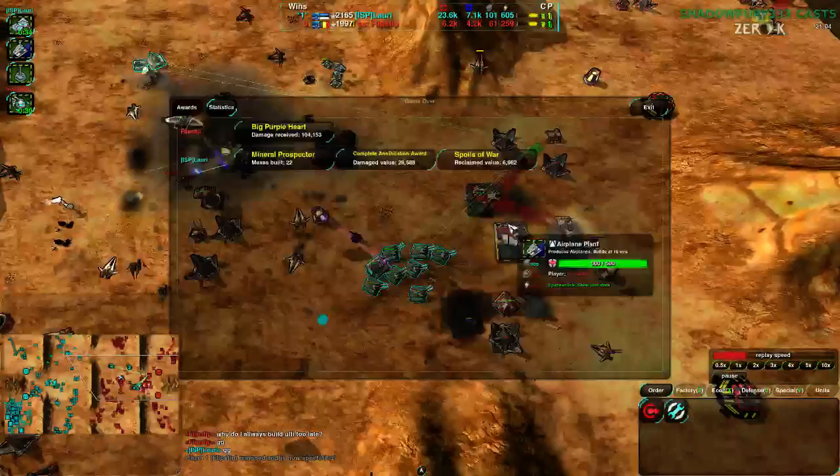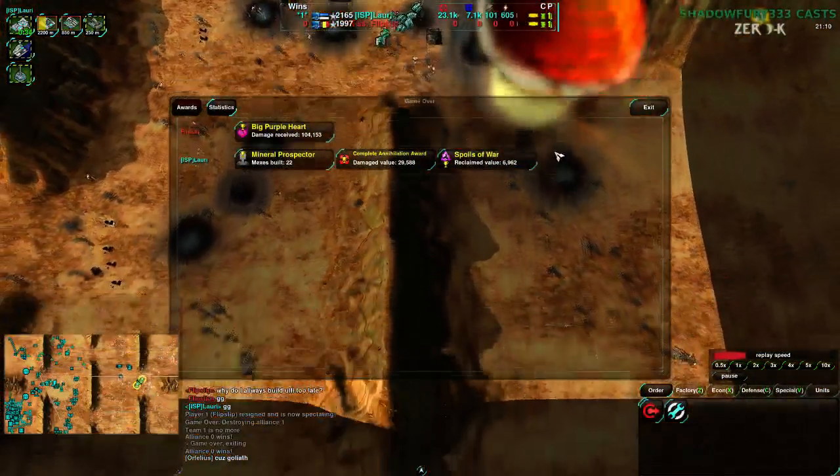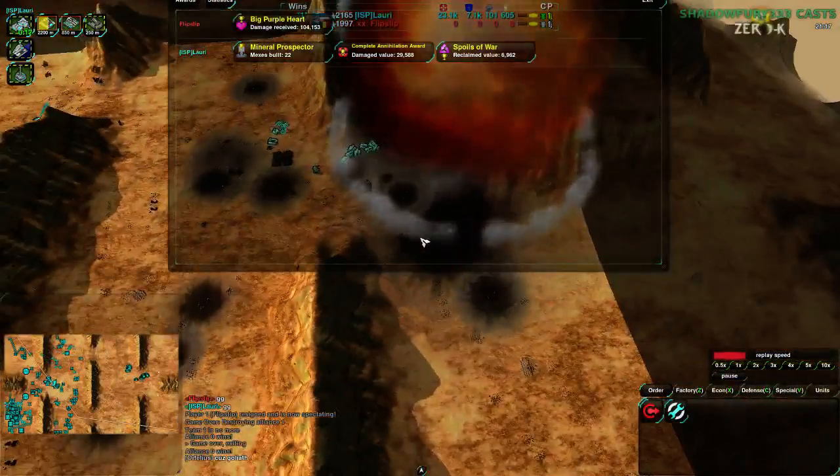At least the stalemate didn't last too long. Flipstep throws in the towel, and that's the explosion of the Moho Geos - it is a nuke, effectively a strategic nuke explosion.